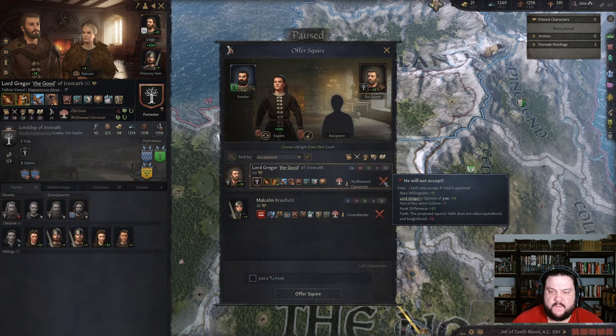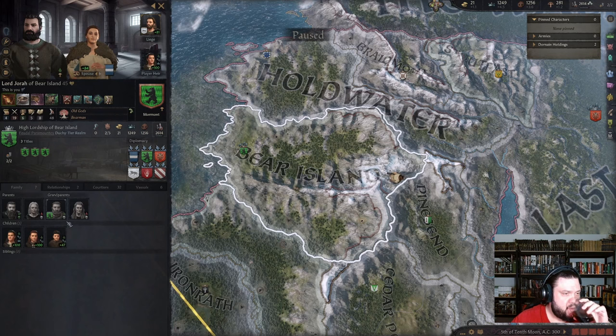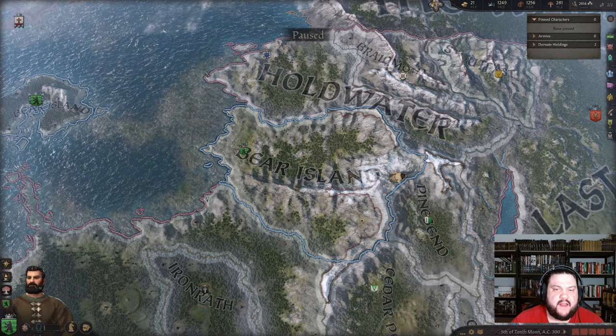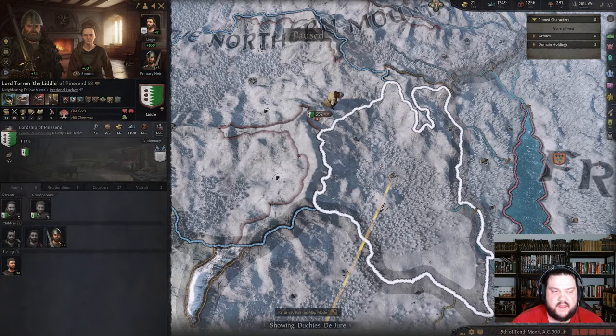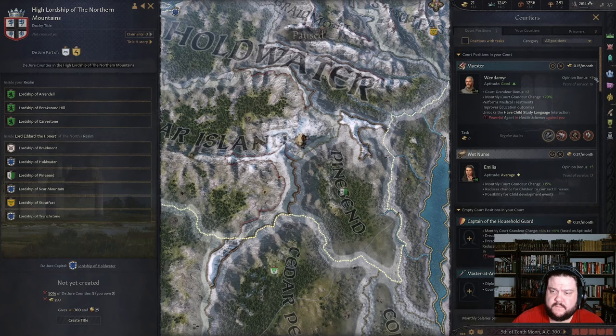He's really close — he's minus one away, so I'd love to train him as a knight and maybe some of my other kids. Now we have to pick our next war target. It's been a pretty simple playthrough so far because we're Marshal, we have good prowess, and I think we talked about going after Pines End. I think we can take them — it's part of this northern mountains area. We have a new gift — interesting. So we're going to start fabricating a claim.